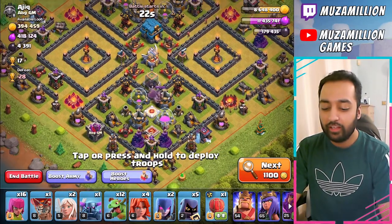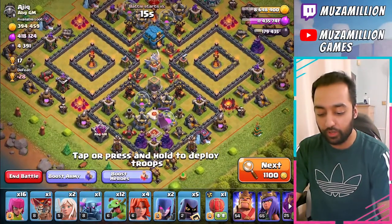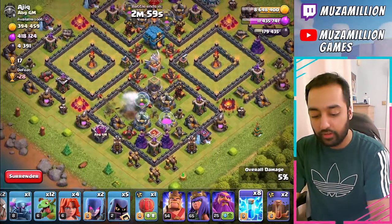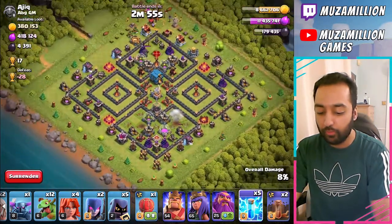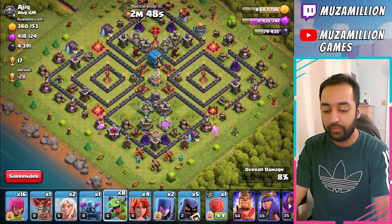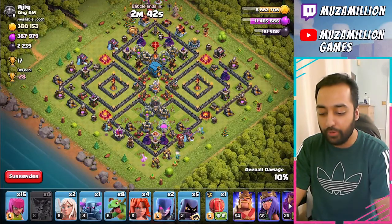I'm going to attack this bottom side. I feel like this bottom side is going to give good value with my Lightning Spells. So we'll go 1, 2, 3 — taking that down. 1, 2, 3. We're on 8% already. And now we'll drop the Baby Dragons here, along with the Balloon. That's doing beautifully over there.